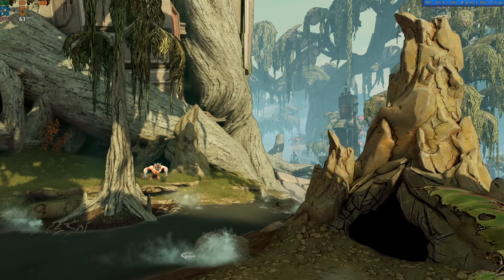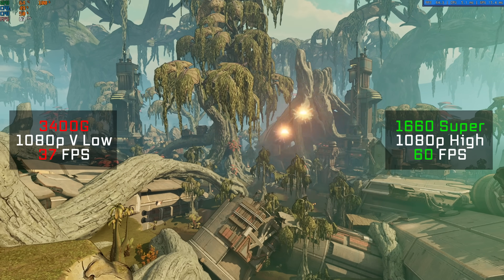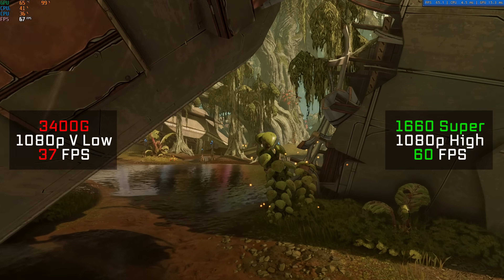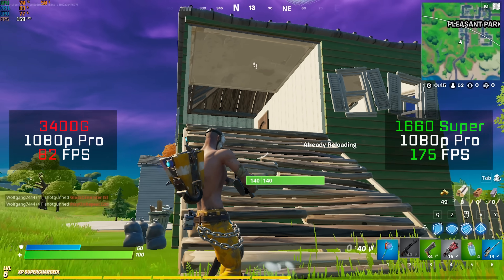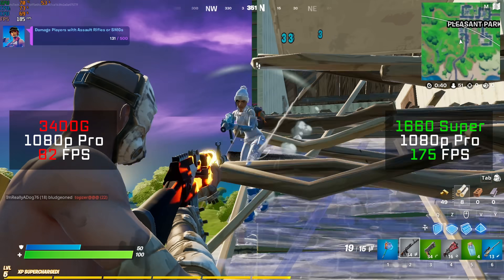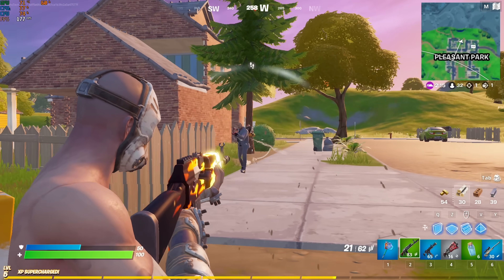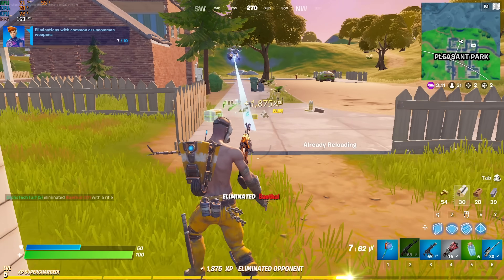Borderlands 3 was next — the exact opposite type of game, very GPU-demanding. At 1080p very low settings it got 37 FPS, and after adding the 1660 Super I boosted the settings to high and got right on the money at 60 FPS. Moving down to Fortnite: surprisingly, at 1080p Pro settings without the GPU I got a definitely playable 82 FPS, and after adding the GPU also at 1080p Pro settings that went up to 175 FPS. This proves that the 3400G is an okay temporary solution while you wait to upgrade to a beefier GPU.